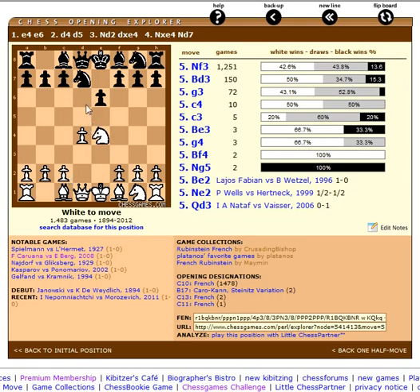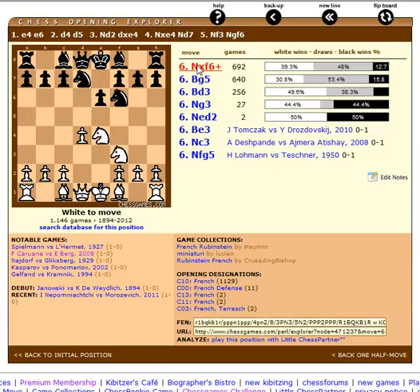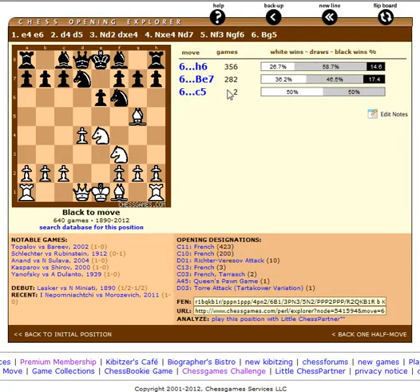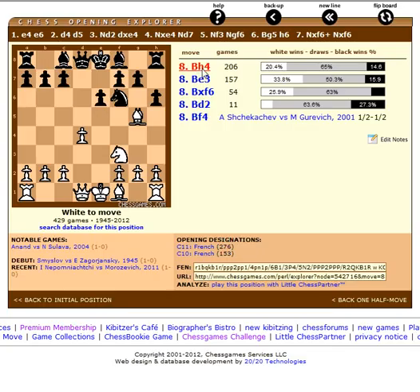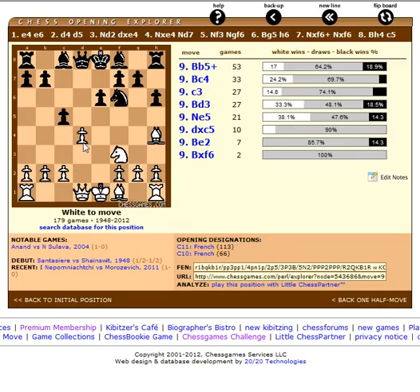If you're going to play dxe4, Nd7 is one of the more solid approaches. Ngf6 so you can recapture with your knight if Nxf6. If Bg5, h6 is common or Be7, and if there is an exchange here, this has been played a lot and Black can now strike out with c5. That's not a big advantage, but c5 is now possible and the point of c5 is to help liberate Black's game.